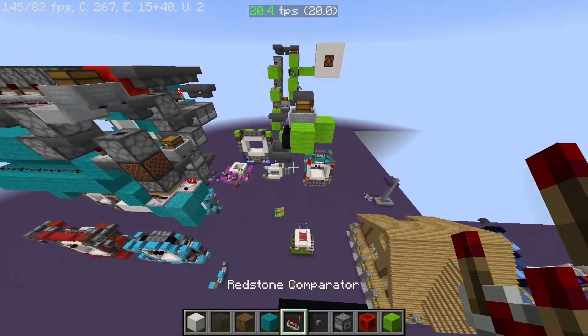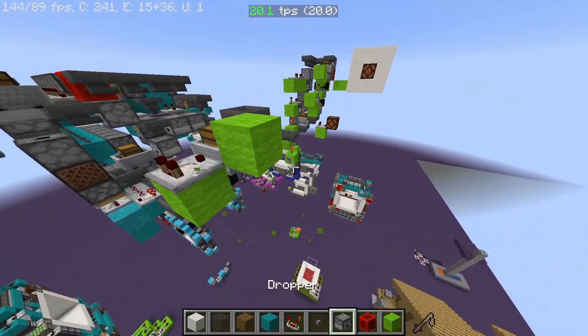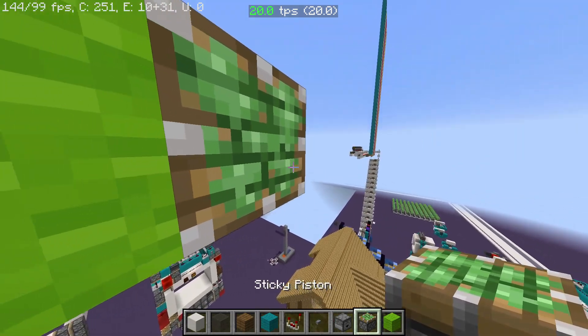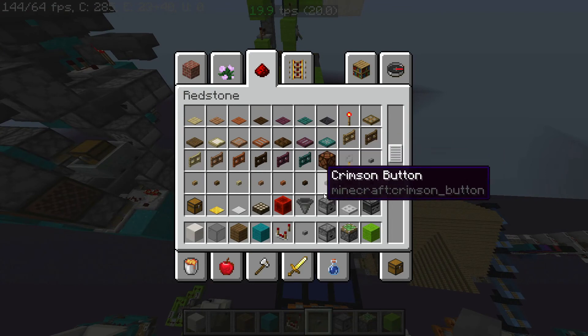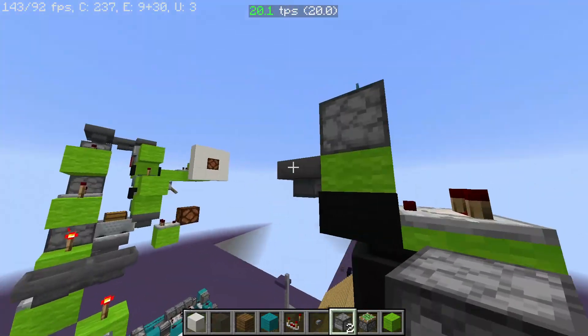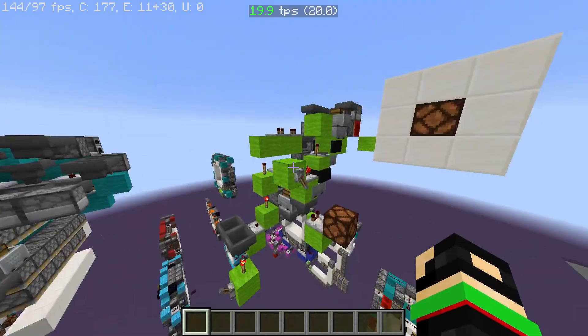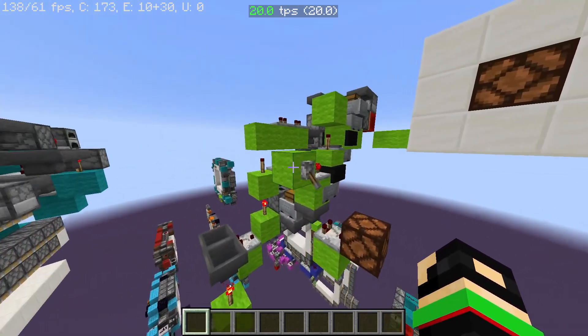This means you can put an entire redstone signal into here just like this with the piston. You can actually power this with minecarts here as well, so it's really useful. This system right here is a really good example.